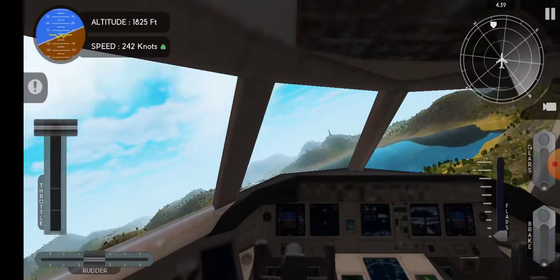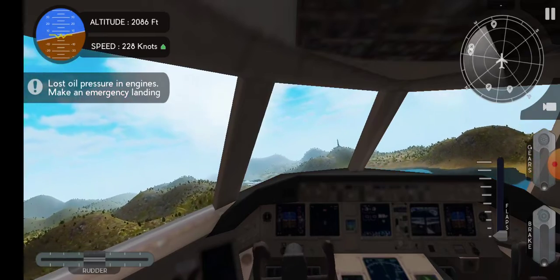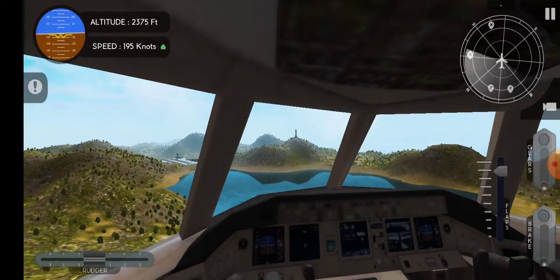Here is the airport. Oh — lost oil pressure engine! I need to carry out an emergency landing. This is the nearest airport.